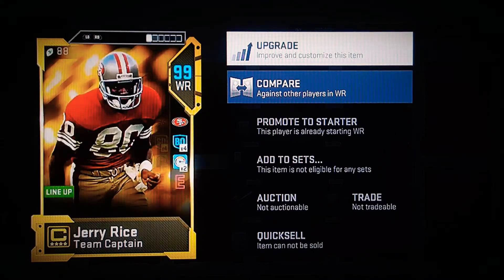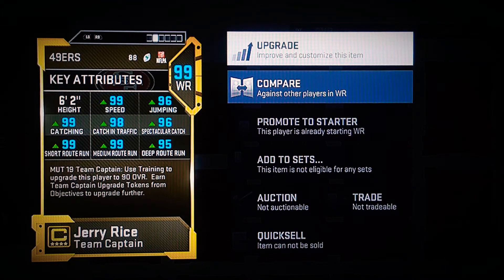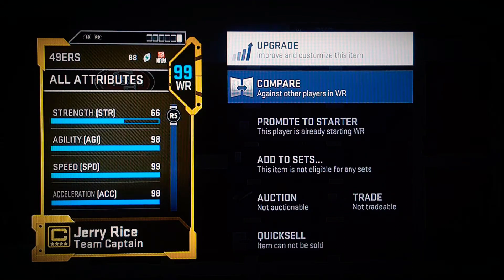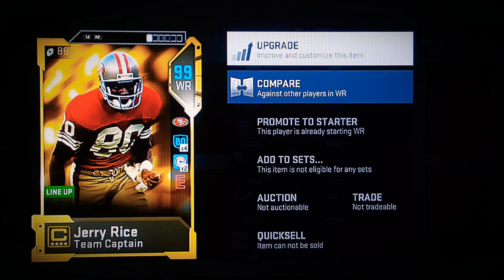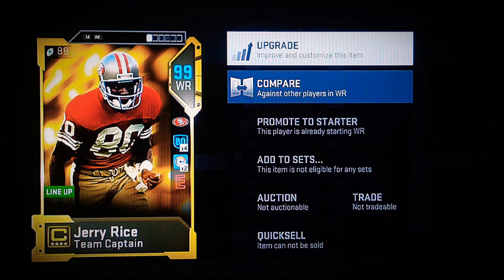When I added all that extra stuff to my Niners, they got my Rice sick. Look — balance offense on him, good speed, good acceleration. He's sick. Once I add all the Niners to him, he'll basically be golden ticket status. Once the rest comes out, he should be good.